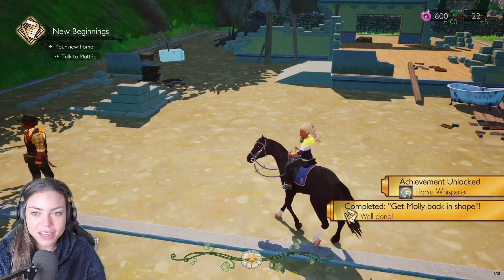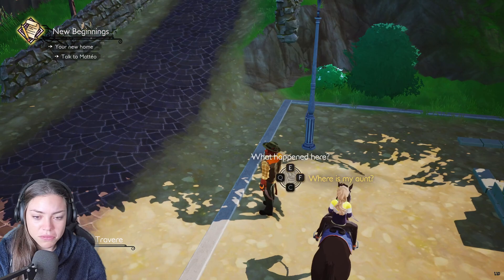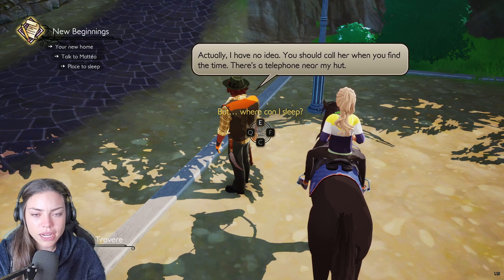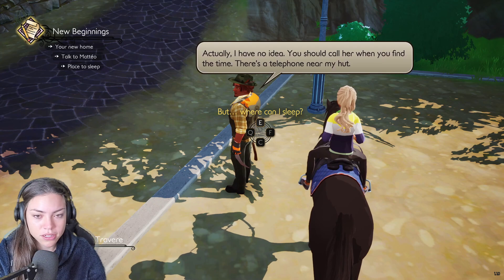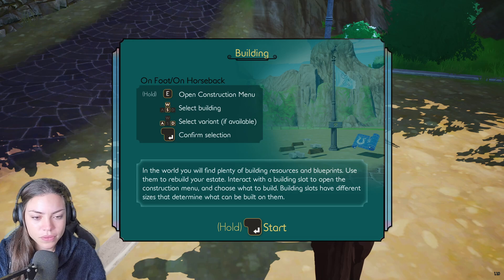Horse whisperer — what's that? Wow, Matteo, you move fast my friend! There's a bathtub and some other stuff. Wish this was real life — I wish this was my estate. 'Let me show you your estate.' Where's my aunt? 'You should call her when you find the time — there's a telephone near my hut.' Can I borrow some wood? 'Brought a spare tent.' Good job I picked up some wood — I knew I'd need wood!